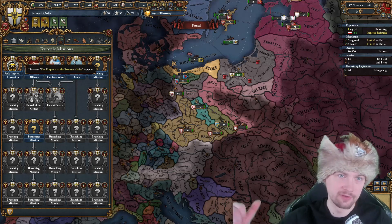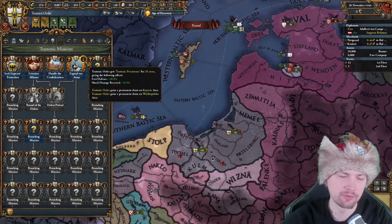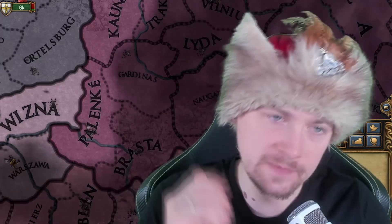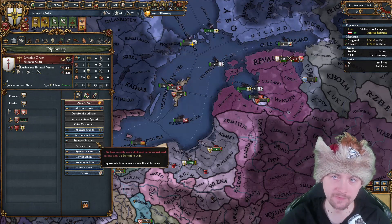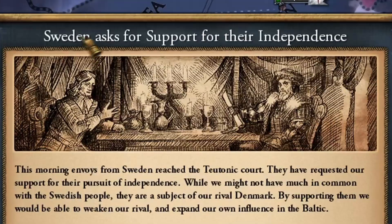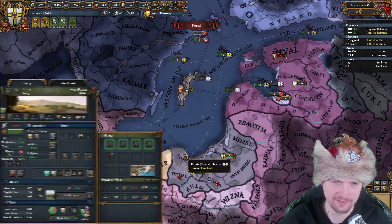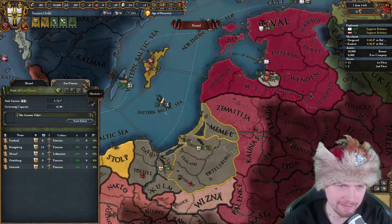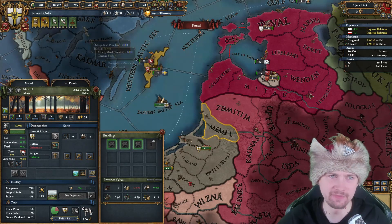The expand our army mission is for building up the army and having a recruited advisor - that gives defense and shock damage received. I don't have to take it yet; I'll take it just before the war with Poland. To get the Livonian Order mission done, I need to improve my relations with them to 150. Sweden asked for support for their independence - no, I have better things to do. I just got raided by Gotland, but it's not hurting that much. Development tick gives additional manpower.